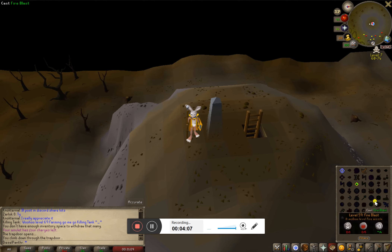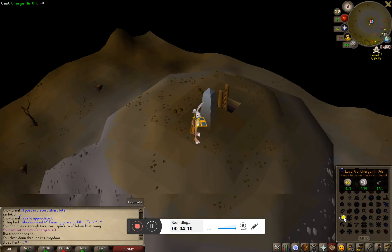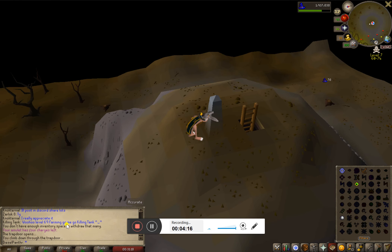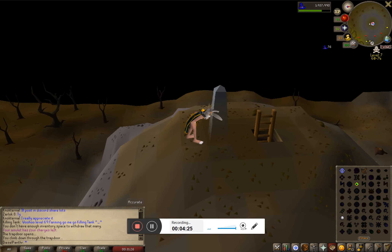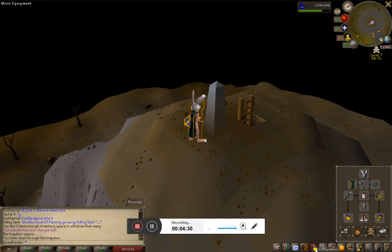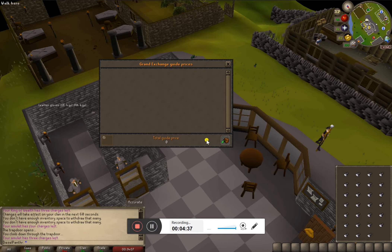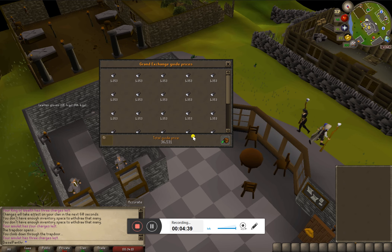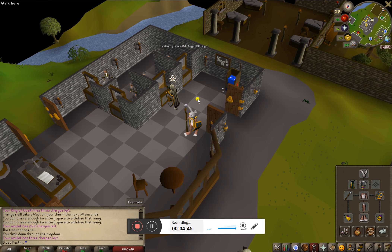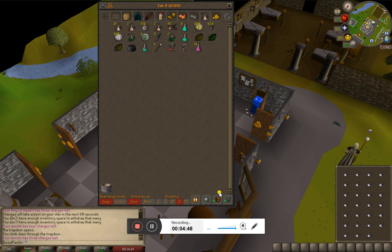When you get up here, go to your magic spellbook, select Charge Air Orb, use it on the obelisk, and hit the spacebar — or use your cursor to start the spell. That'll auto-cast all 27 air orbs. Here's the price checker: before it was 13k, and now we made 33k, so there's our first profit on the air orbs.